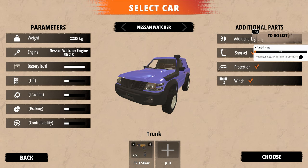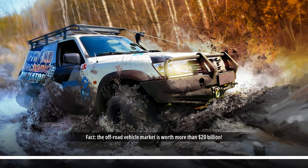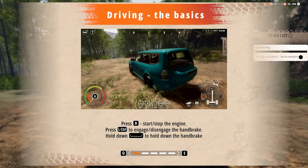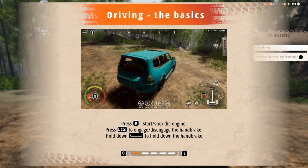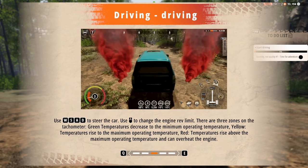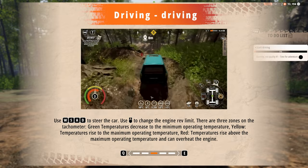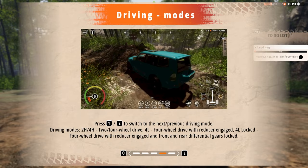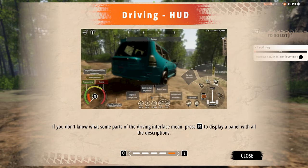Okay, so this is where it gives you your parameters for how well you're going to do. I have no idea what I'm doing here, so fingers crossed. I don't really want to use the tree straps but I think I might have to. Obviously they're going to make me use them at some point. Press B to stop the engine, left control to disengage handbrake. There are three zones, three temperatures, and a maximum operating temperature. Oh, there's a lot more to the driving than I'm anticipating.